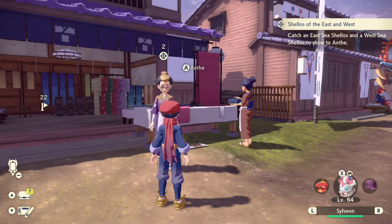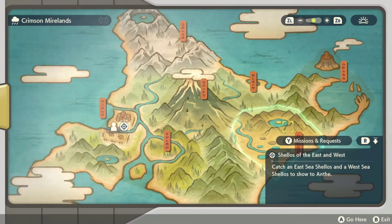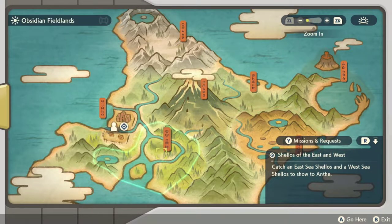In order to unlock this request, you must have reached the main story mission titled A New Mission. This is about the time that you unlock Cobalt Coastlands. You also have to have completed request number 24, Inspiration from Hippopotas, which is another request that you get from Ant.